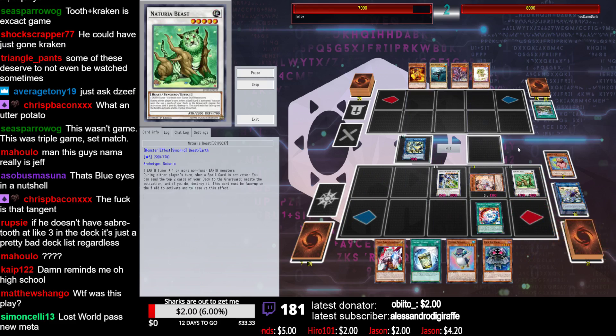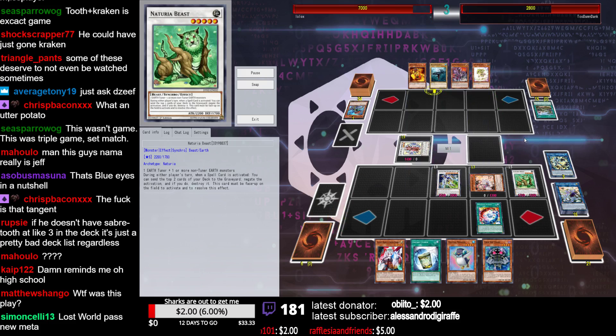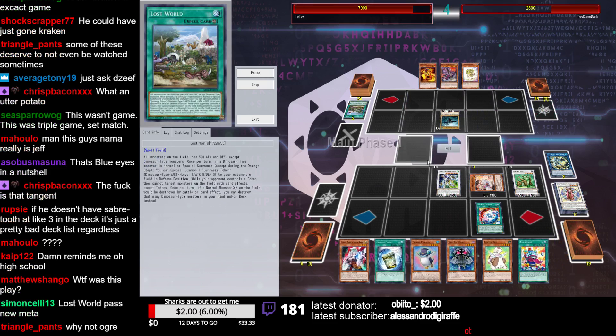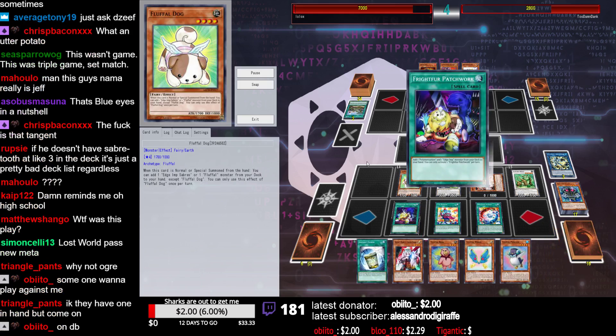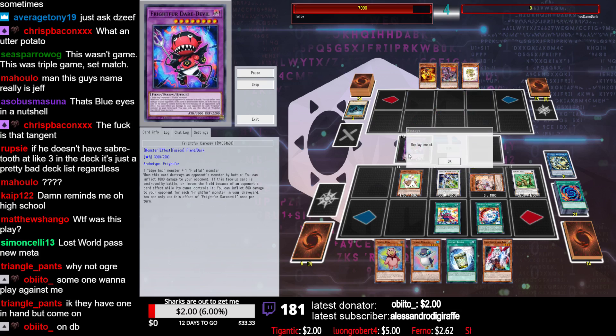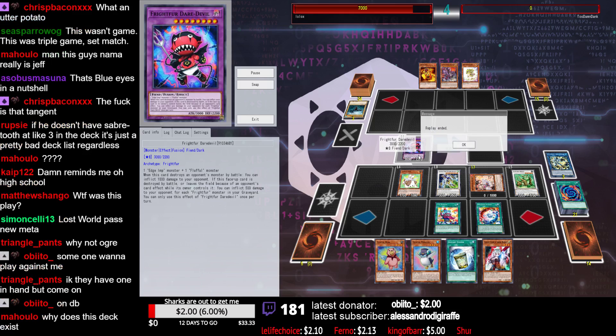Alright. Needle Fiber with a Bulb, Ash on the Field. So it looks like you've traded in one of this deck's pretty much only advantages — OTKing and breaking boards really fast — for very suboptimal plays and for a board that probably loses to any meta deck in the game. We've got Vendor top decked into Dog, and Chain and Grave — this is just game in a thousand million different ways. This Daredevil card is so interesting. When this destroys an opponent's monster by battle, inflict a thousand. This face-up card is destroyed by battle or leaves the field because of an opponent's card effect — owner controls it, inflict 500 for each Frightfur in your grave. Wow, that's absolutely terrible. This is actually probably the worst Frightfur. I've decided it — this is the worst Frightfur.